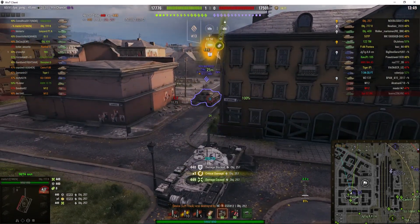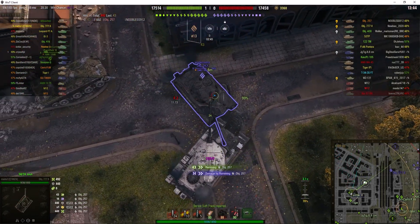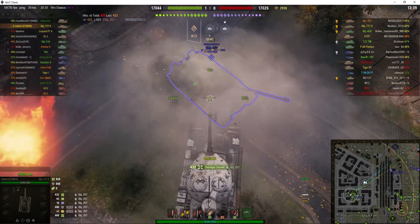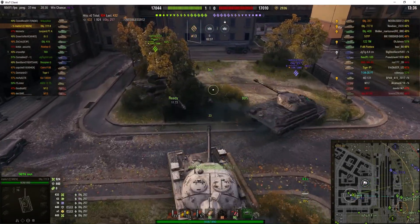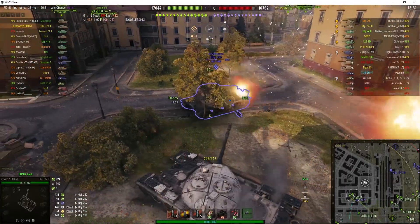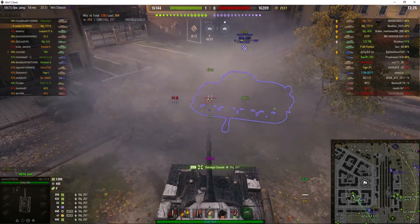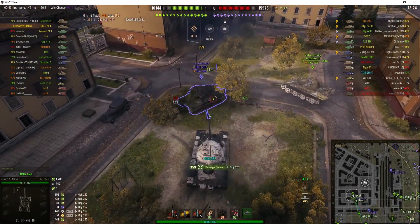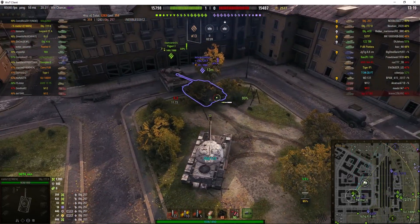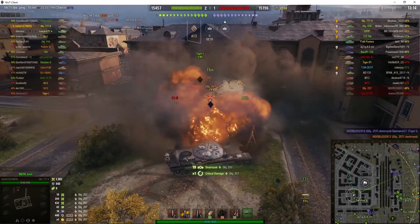He gets the first round into the Object 257 but can only hit the tracks, and now he's going to get the Panther 2 shooting into its side whilst dealing with the front. Our AP rounds are easily able to go through the hull of the 257, and all Marky needs to do is position himself to get shots on target. He's only using sniper mode when he needs to. Got a low roll there for 359 right through the side. All three tanks are firing at him and this 257 is going to die any second — and it's Marky who gets the kill.